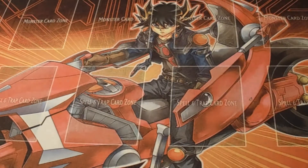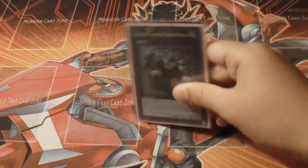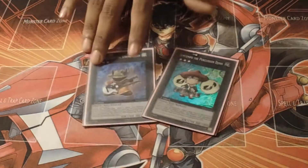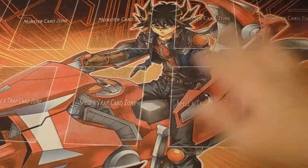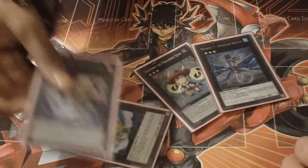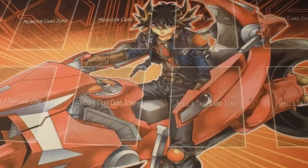For the extra deck, let me speed through it. One Gachi Gachi for rank two, since you go two Ladybugs — both level two. One Muzurhythm, one Temtempo, one Leviair, one Giga-Brilliant, one Leviathan Dragon. Leviathan is better than Leviair of Golem — it's level four.